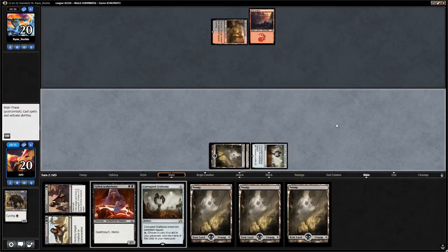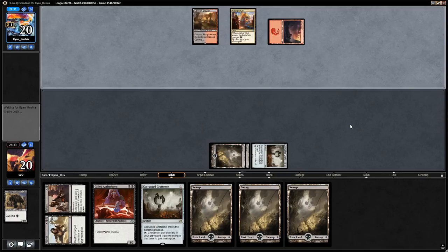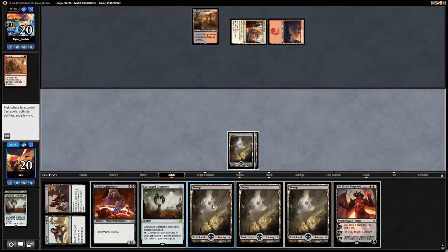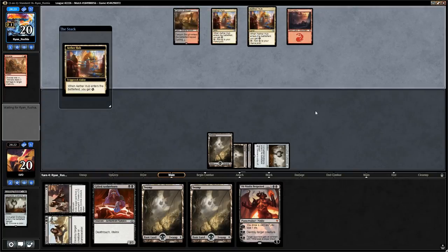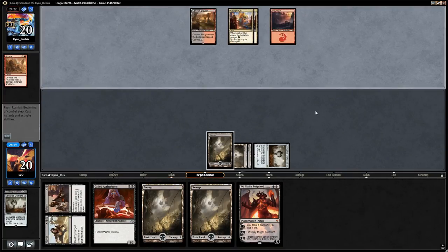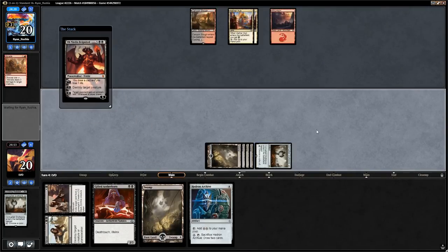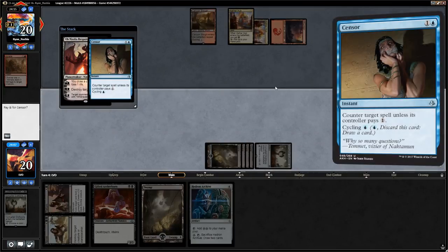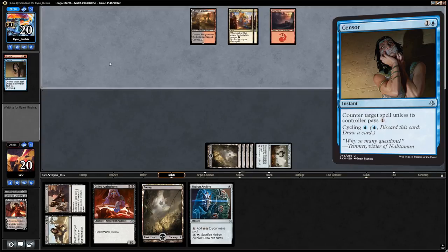Opponent plays Aether Hub — they might be on a Grixis Energy deck. They Braid the Grafstone, that's fine, we have another one. There's Obnixilis which we can cast if the Grafstone survives. Opponent plays another Aether Hub and does nothing, so we cast Obnixilis. It could get killed by a Never to Return but we want to start drawing cards. Opponent counters our Obnixilis, which I didn't expect — maybe should have played the Hedron Archive to play around the Censor. At least they had to use their energy. They find a Fetid Pools for their blue mana.